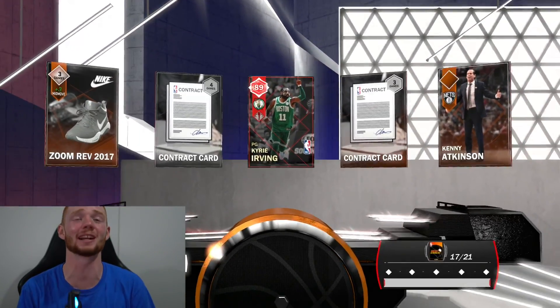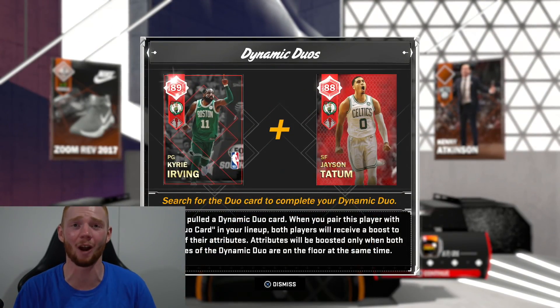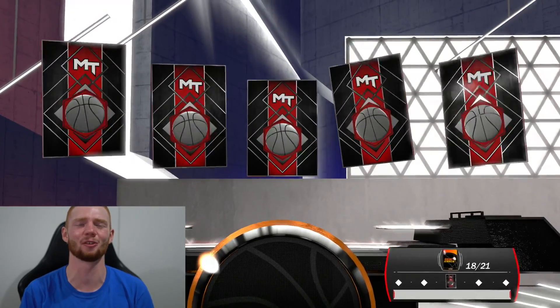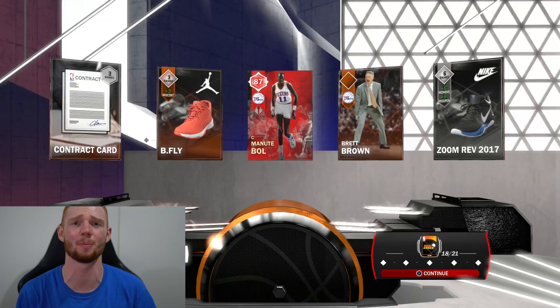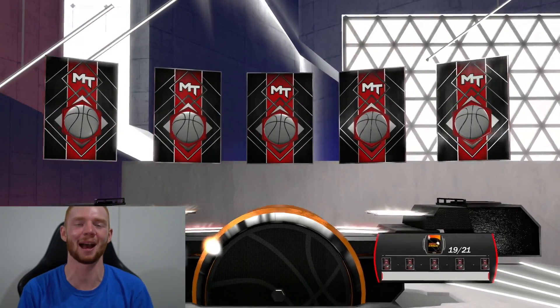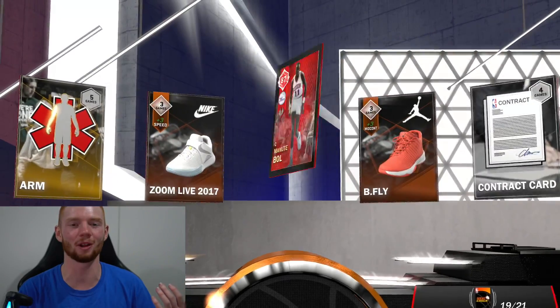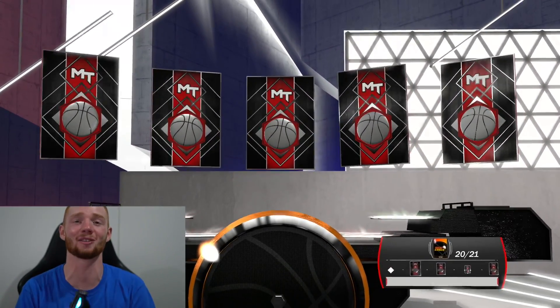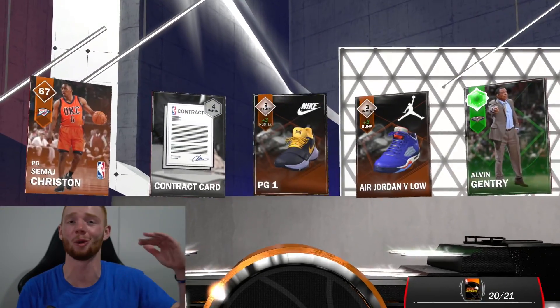This pack we get a ruby and it's Kyrie Irving — that's the dynamic duo right there. I'm guessing Kyrie's price would have gone up as well. We get another ruby back-to-back in the same spot and this one's Manute Ball. Back-to-back-to-back packs and it's Manute Ball again. I really want to check the price of that Ruby Michael Jordan because I feel like it's going to go all the way up.